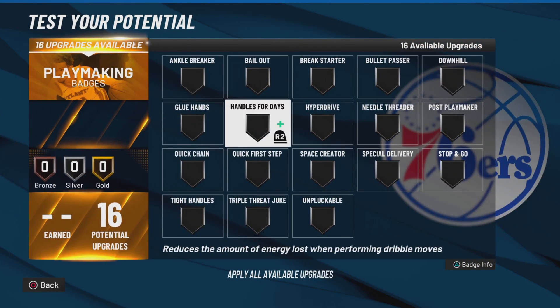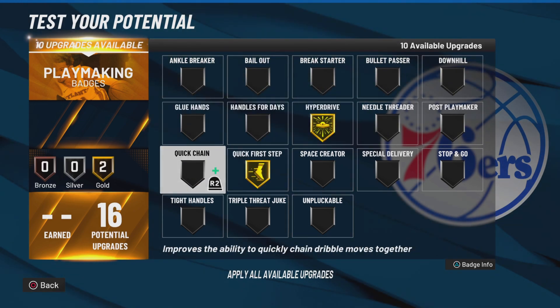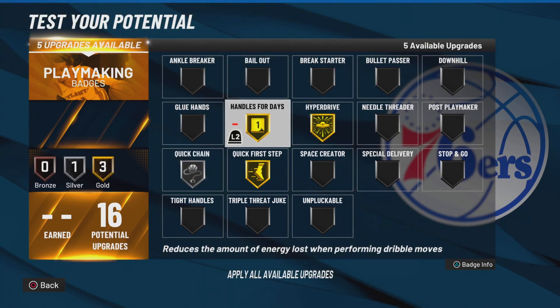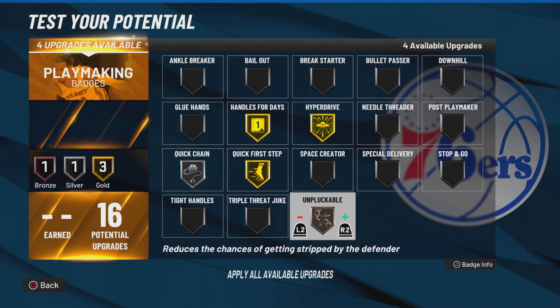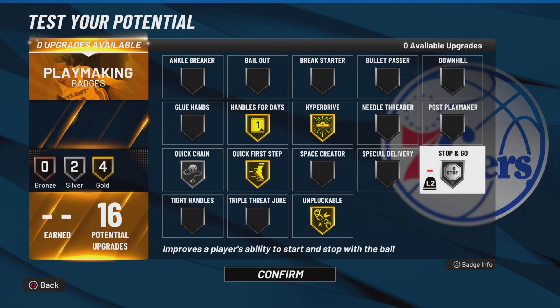With the playmaking badges, I would go Quick First Step Gold, Hyperdrive Gold, Silver Quick Chain, Gold Handles for Days, Gold Unpluckable, and probably Silver Stop and Go — just so we can do quick stops really, really easy. That's how I would run it.